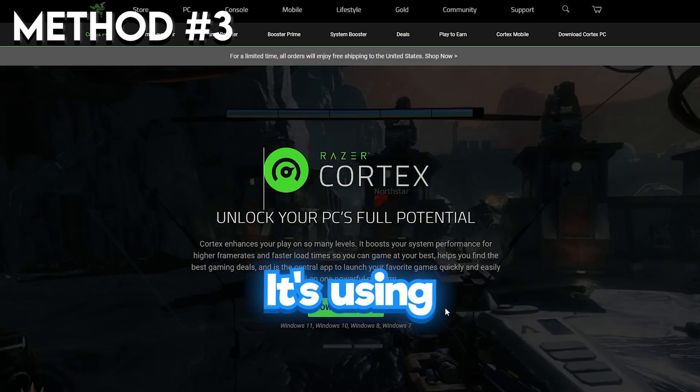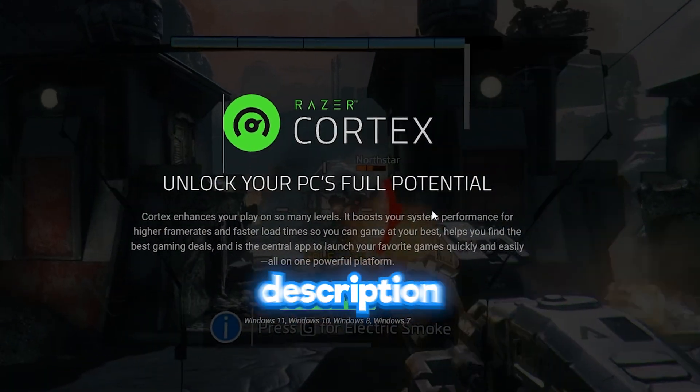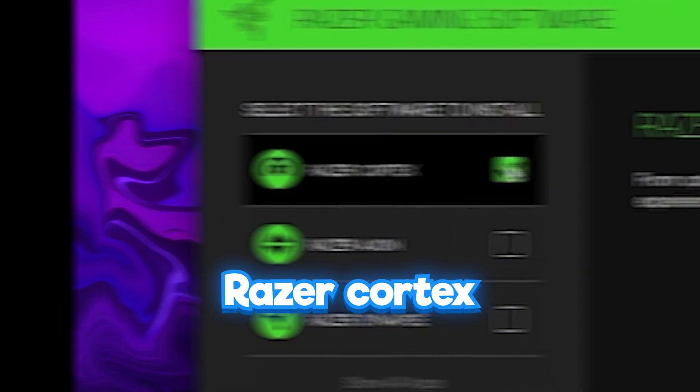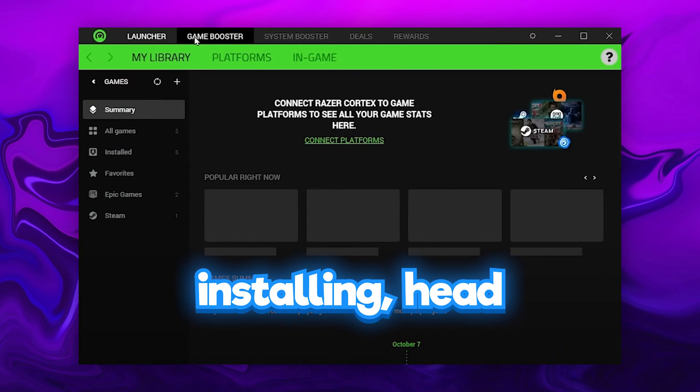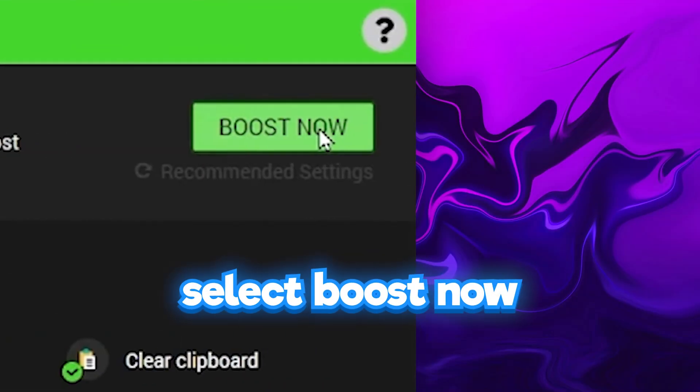For this final method, it's using a program called Razer Cortex. Head over to the website in the description and download it. Once downloaded, open it up, and then select Razer Cortex. Once finished installing, head over to the Game Booster tab. Go to the Auto Boost button, and then select Boost Now.